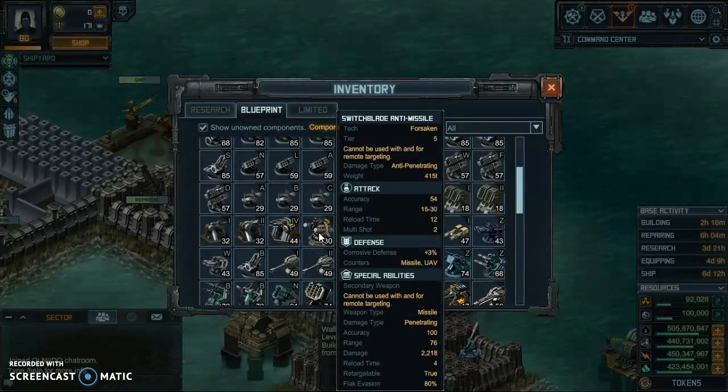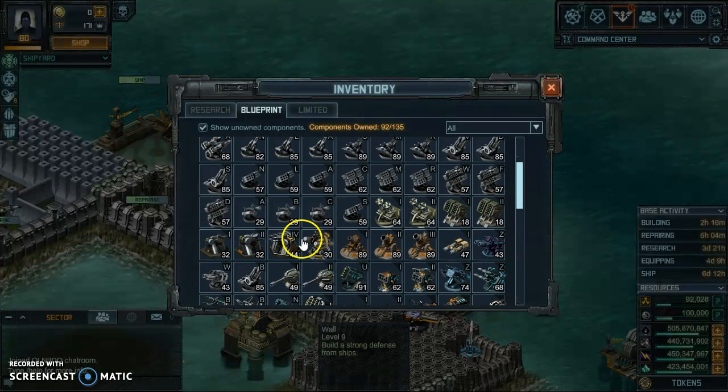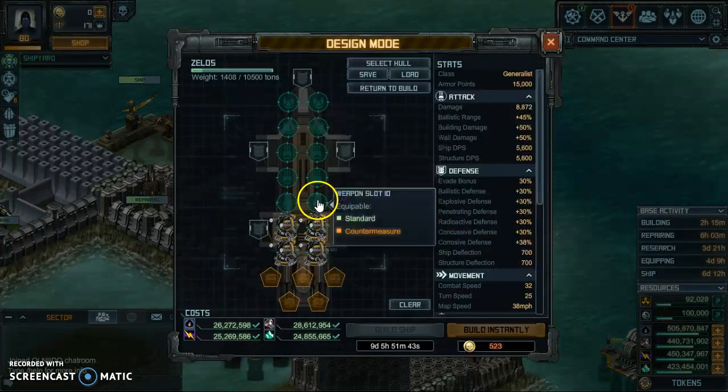I've just recently acquired the Flanx 4, which has some range on it. With the Switchblades, they have flack evasion, the reload time is at four seconds. As far as the attack it's 15 to 30, but you also have to look at the secondary weapon — the secondary weapon is a missile with 76 percent range, 100 percent accuracy, and it has flack evasion. So you've got the missiles to work with.